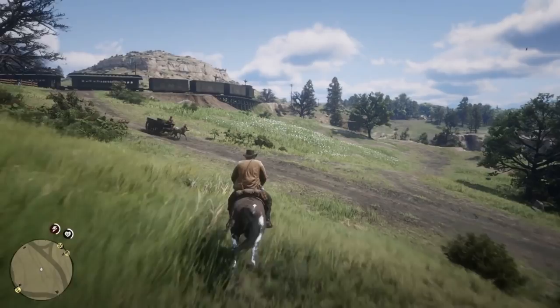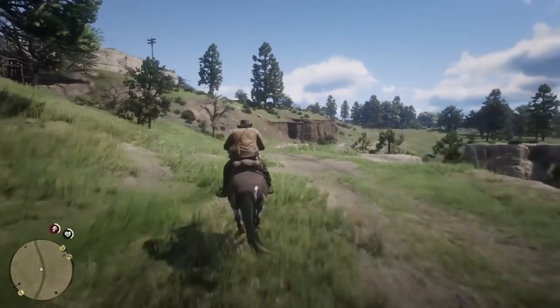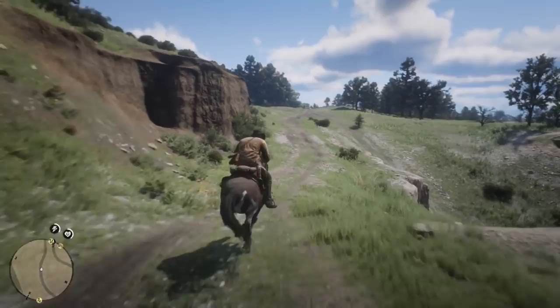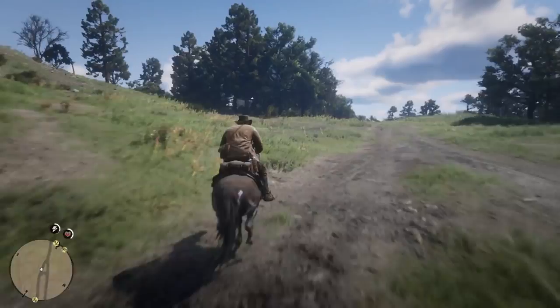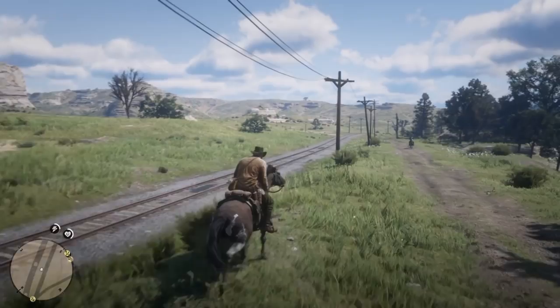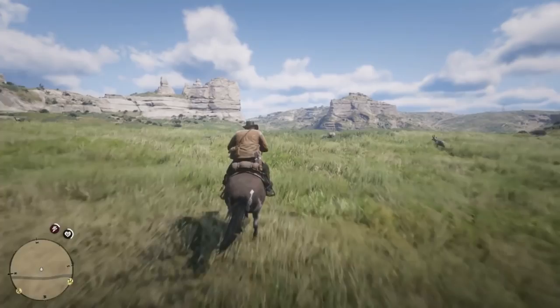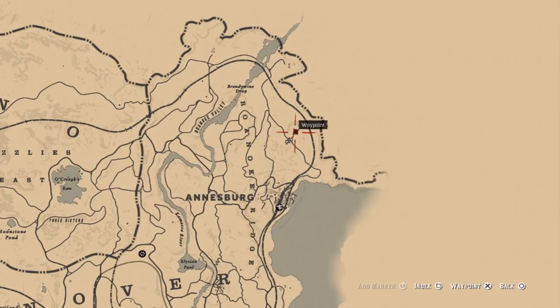Hello and welcome back to Red Dead Redemption 2. Today we're going to be getting one of the final rare weapons in this amazing game — Otis Miller's Revolver. Those of you that have found one of the two torn treasure maps may be wondering what that's for. Once you reach Epilogue 1 you can get the second piece of the torn treasure map to acquire it. This does mean you need to be in Epilogue 1, so if you don't want spoilers about what happens at the end of Chapter 6, you may not want to watch. While I won't give any storyline spoilers it may be a little obvious, so you've had your spoiler warning — let's get into this.